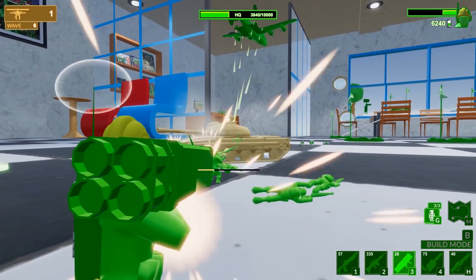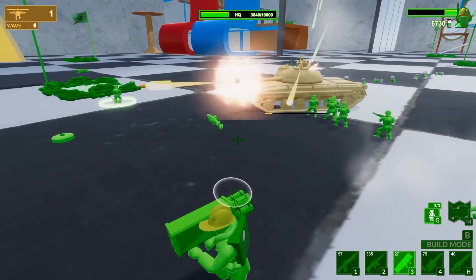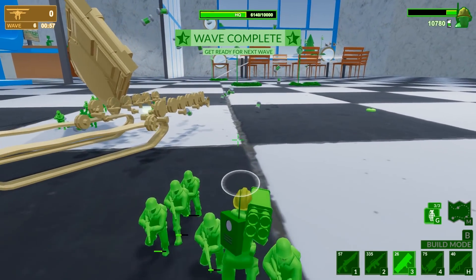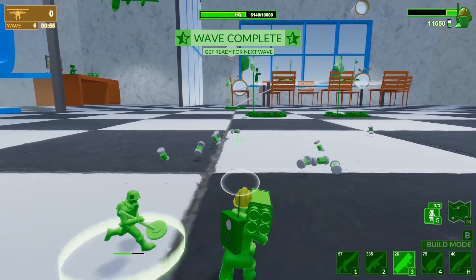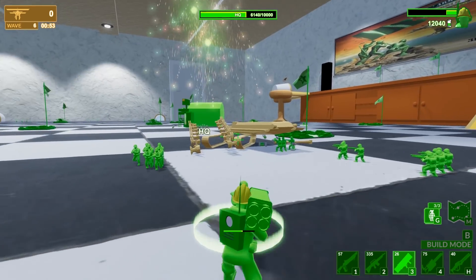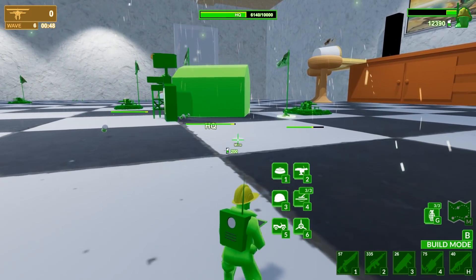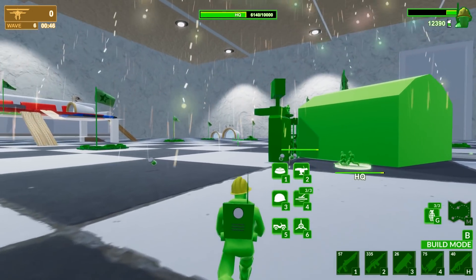I love the paratrooper plane — gives the infantry, but then also the best thing is the guns from above. It's really more like an AC-130 at this point. Get that money, boys. HQ doesn't get too much more replenished. Sixth wave. We're getting that money, everything gets repaired. Let's go for the base defenses.